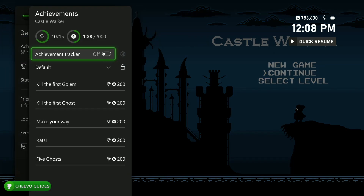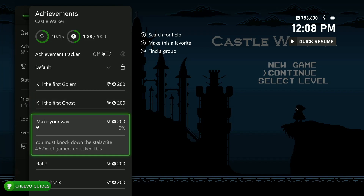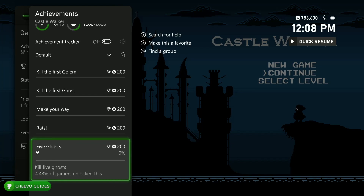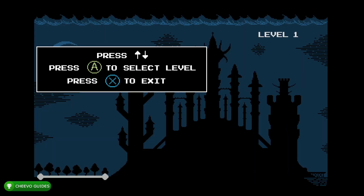If we check out the new achievements, we have a total of five new achievements each worth 200 Gamerscore. We get an achievement after killing one golem, one ghost, shooting down a web, killing five giant rats, and killing five ghosts. All of these enemies are on level two, so you can get all the new achievements in the update on level two. On top of that, the game has a level select feature so you can just go to level two and get all of these achievements.